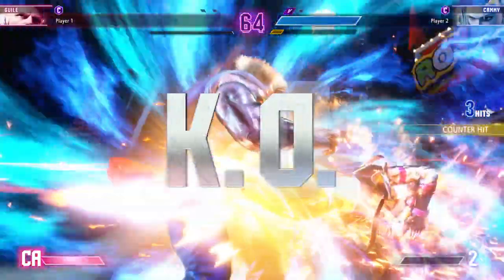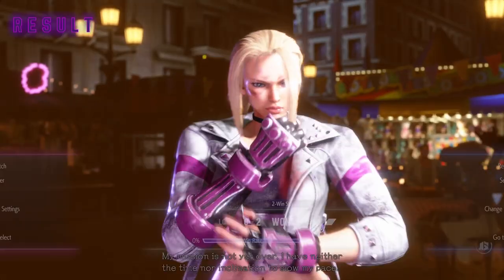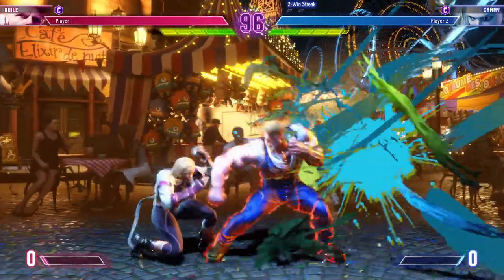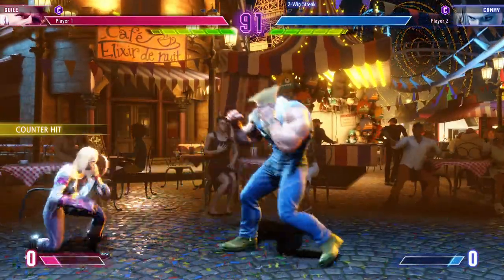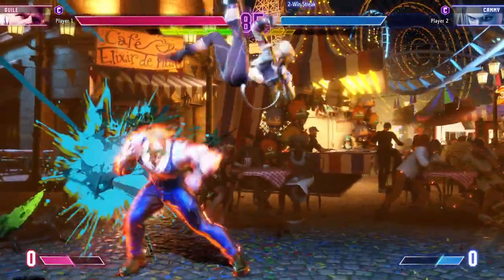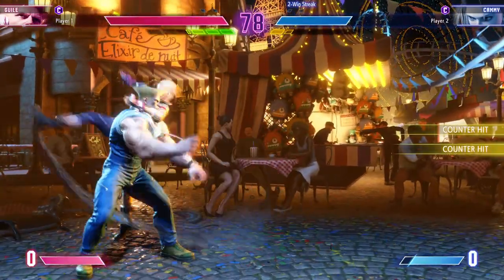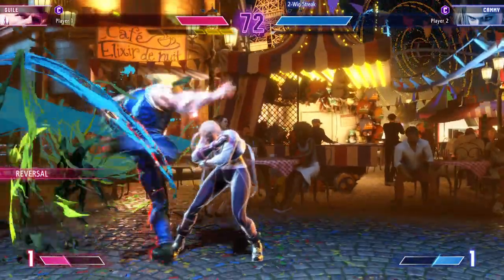Player 2 brings it home — let's see if they can build themselves a streak. Moffat sees it coming and blocks it out. Player 1 creates a good corner opportunity. Keeping them in the corner will only produce more damage opportunities. Player 1 with the life lead.